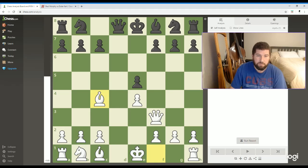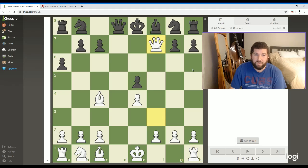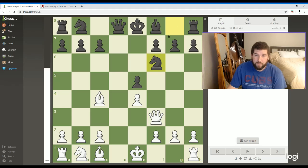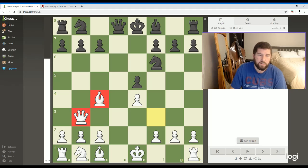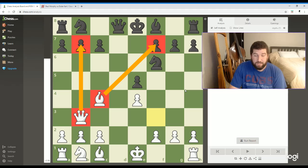Morphy develops his bishop, which is pretty threatening right here — eyeballing the f7 square. If they're not careful and make a silly move, that would be checkmate, game over. But the Count and the Duke were decent players, so they saw that threat coming and blocked it by developing their knight, so now we can't capture there. Then Morphy makes this move — so pretty threatening here. We have a nice battery, as it's called — two pieces lined up ready to do damage. This bishop's looking to capture on f7 and the queen is looking over here on b7. A lot of threats going on right now.